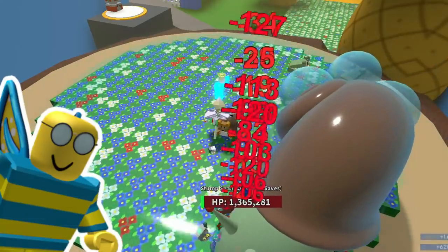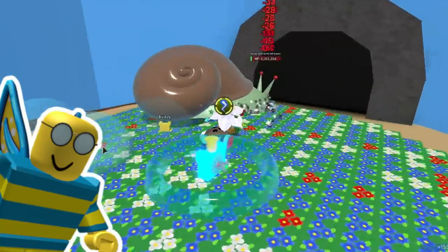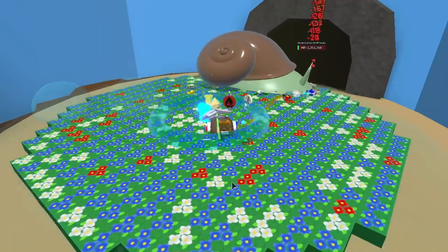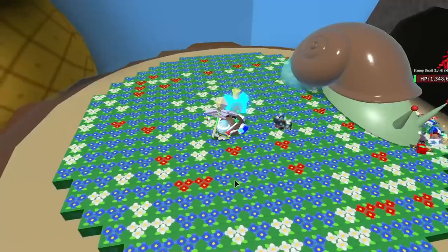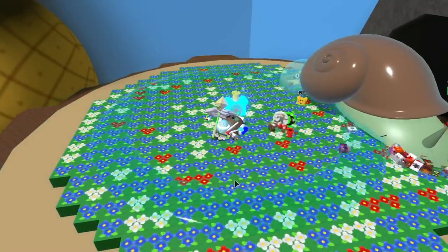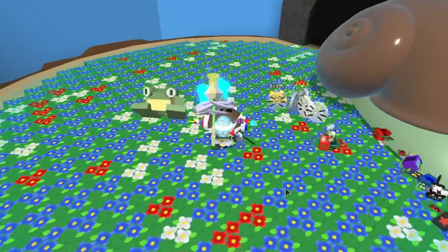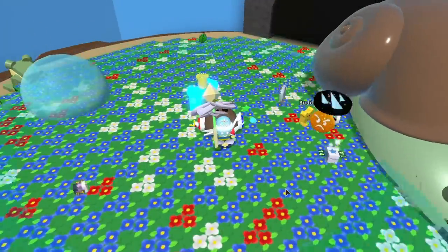Hey guys, welcome back with another Bee Swarm Simulator video. Today we are grinding the stump snail. You guys have asked me how do I actually kill the snail the quickest way. It has a lot of hit points but it does save hit points, so that is good. There really aren't too many quick ways, but you're going to need a few key bees on the field.